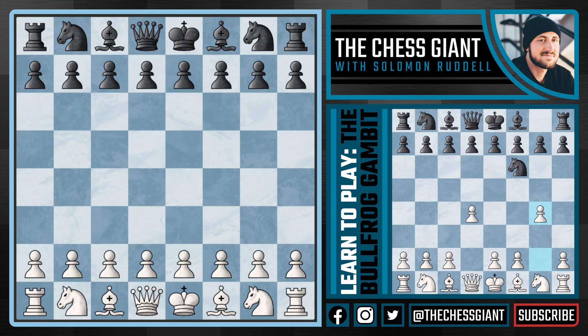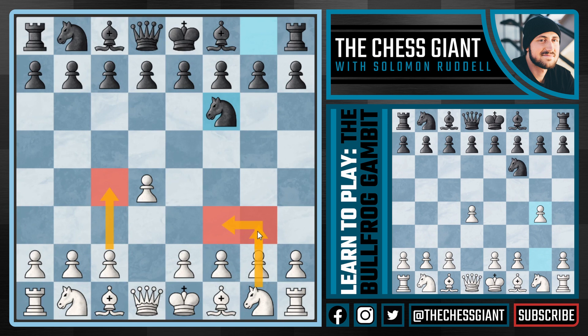It starts off by white playing d4 and against knight f6, not playing a normal move like c4 or knight f3 or g3, but the crazy looking move g4, looking to play g5 attacking that knight on f6.